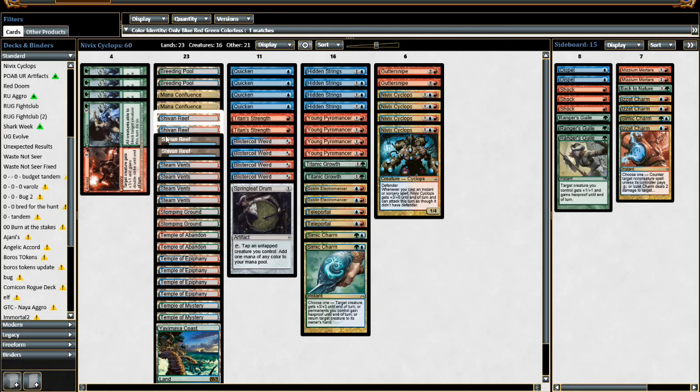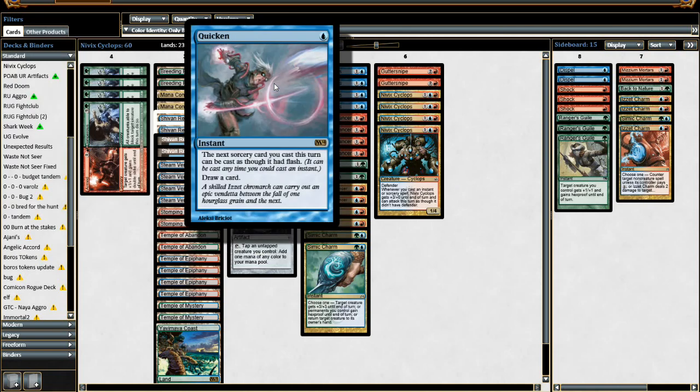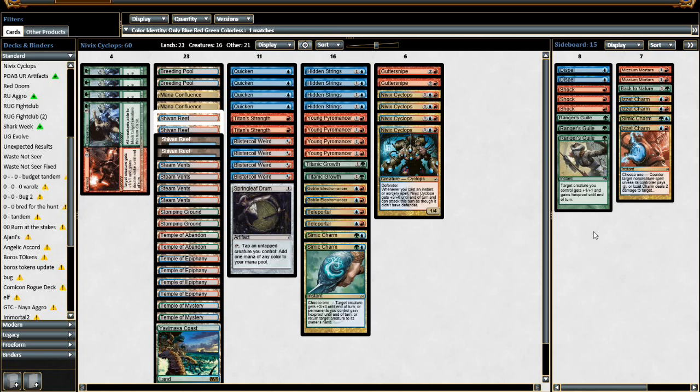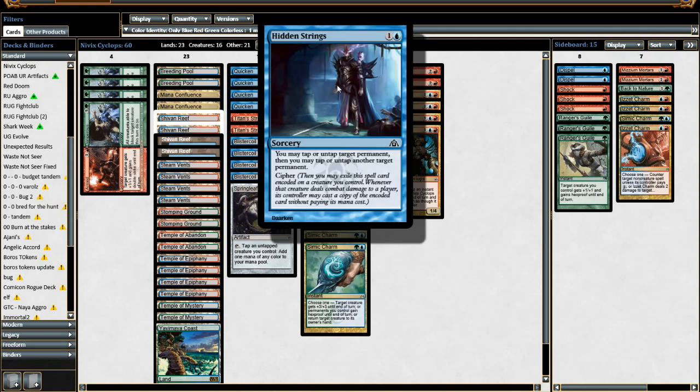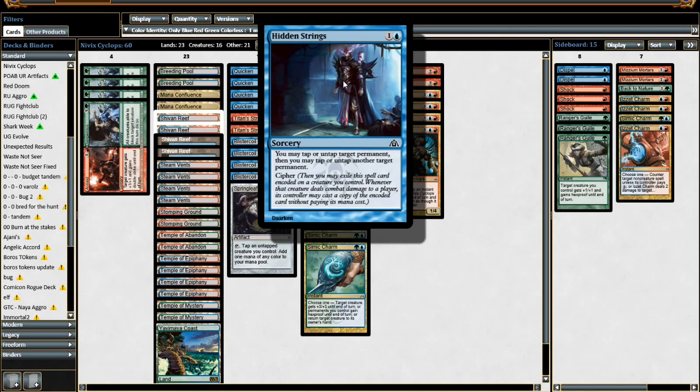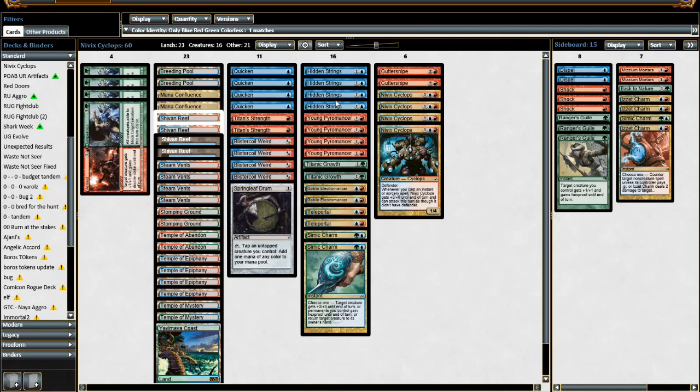Quicken has an amazing interaction with Armed and Dangerous — you can cast it in response. Teleportal is also not too shabby since you can Quicken in response, though really it's just in here for Armed and Dangerous. It's such a powerful little cantrip; we don't have better options like Ponder or Preordain anymore — they've moved away from the one-drop blue cantrip. So Quicken is the best we have. Hidden Strings interacts so well with everything in this deck: it's great on Guttersnipe and Young Pyromancer, and decent on Nivix Cyclops where you tap down a blocker or untap a land. You can tap down two blockers for a pseudo-unblockable effect, or cast it as a free spell to untap mana — Hidden Strings is very powerful with Nivix Cyclops.